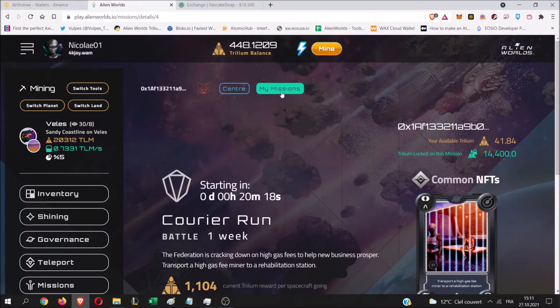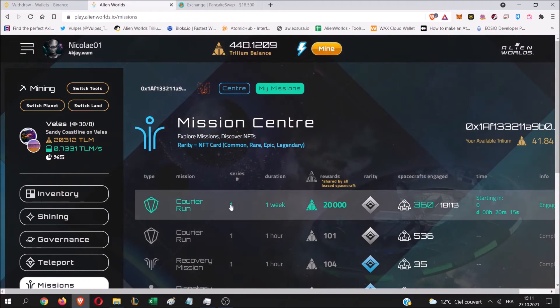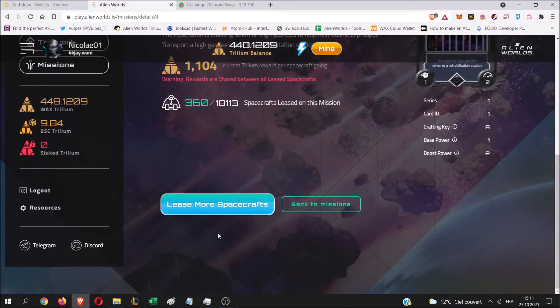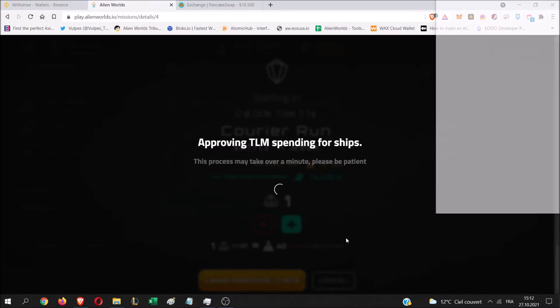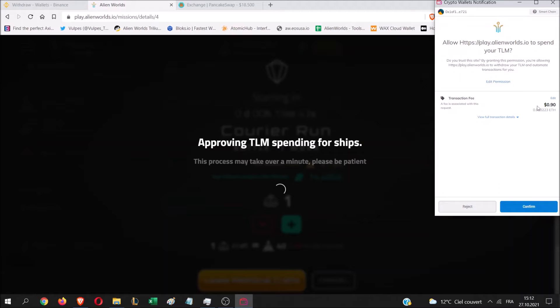The site has updated and we now have 41 TLM. Let's go to the first mission — it says 'send more' because I've already staked some TLM for this tutorial; if you're doing it the first time it will say 'send TLM'. We want to send one spaceship, which costs 40 TLM. We click here and a Metamask pop-up asks you to confirm the transaction, with a fee of around one dollar. You click Confirm.